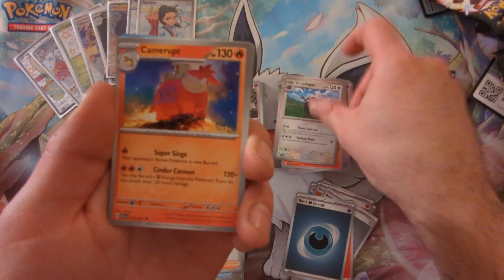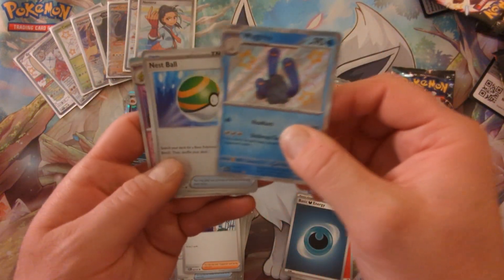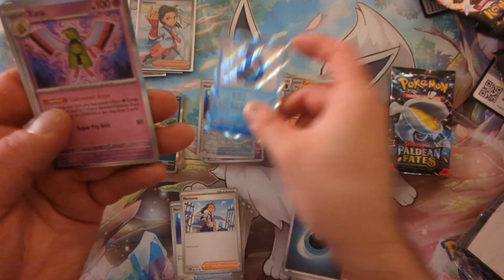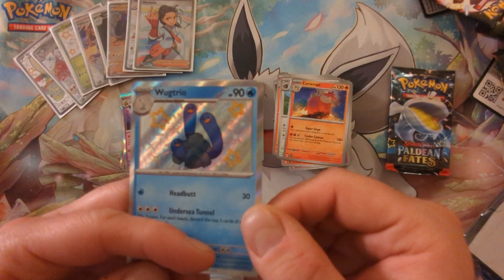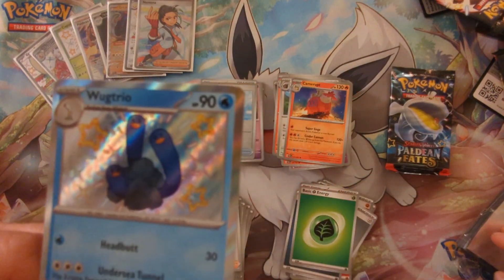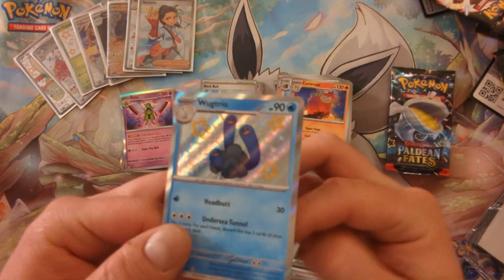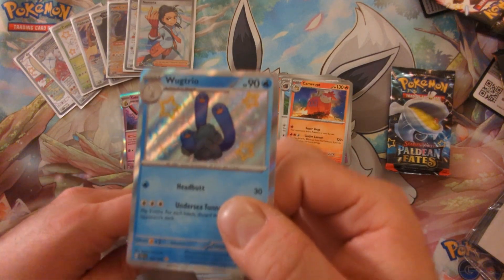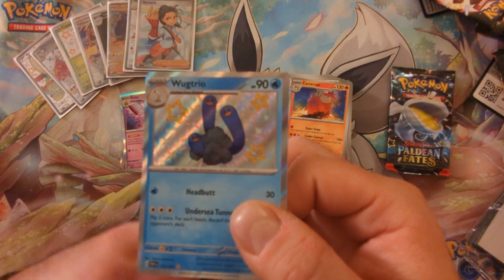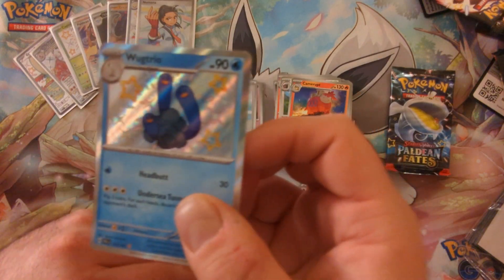We got Nymona, Charmeleon, Pincurchin, Camerupt, Bug Trio, and a Baby Shiny. Oh my god, this Pokemon is one of the most weird concepts ever.